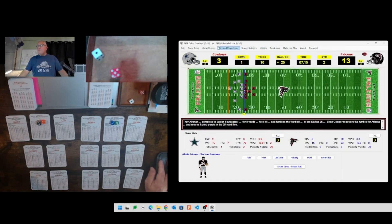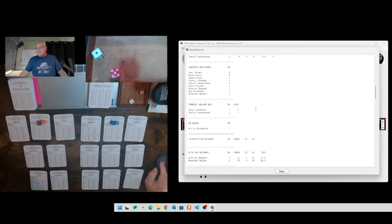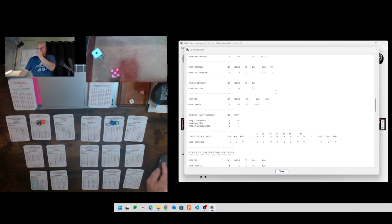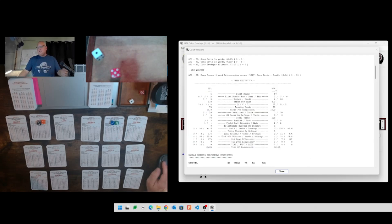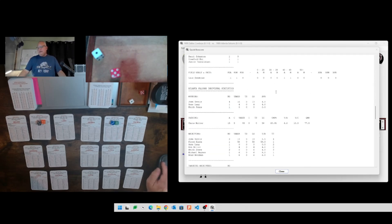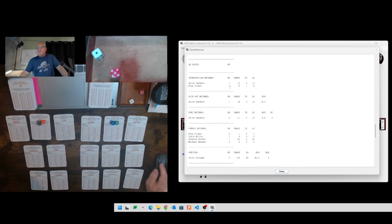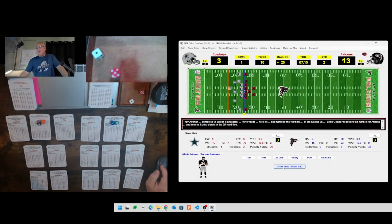Curious about the box score - did Evan Cooper have both interceptions? Checking - he's recovered two fumbles for one yard and picked off one pass. Deion had the other interception - the pick six. So Evan Cooper has recovered two fumbles and had an interception. He could be your defensive player of the week. That's pretty good for Evan Cooper.